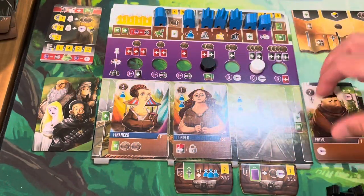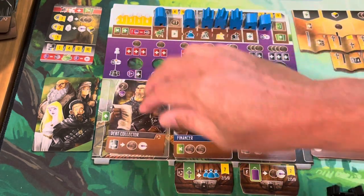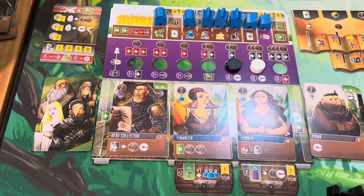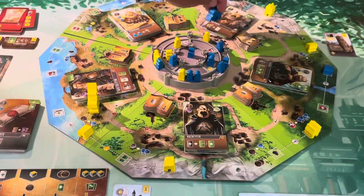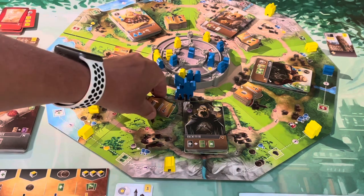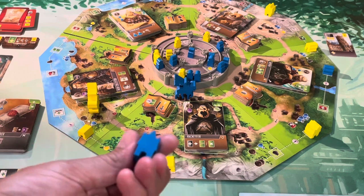Our Friar comes off the board, Lender and Financier push. We bring out our Debt Collector. We have to push corruption once. I actually don't have any debts to flip, so I can't utilize his effect. I'll use his one icon and two movement: one, two, three — spending a coin to come down here. He gives me one icon plus an existing one for two. I have five inkwells in my possession, spending all of them — this gives me my second set. I'll also be putting out my third building type now.